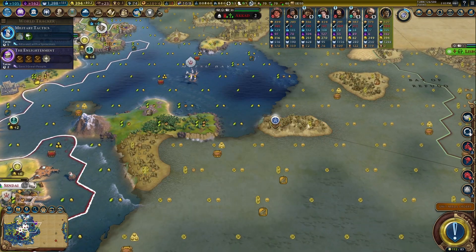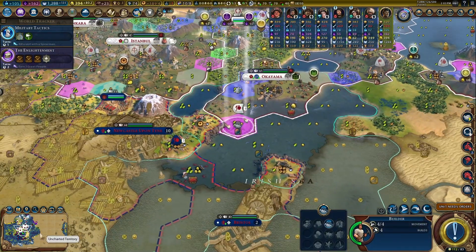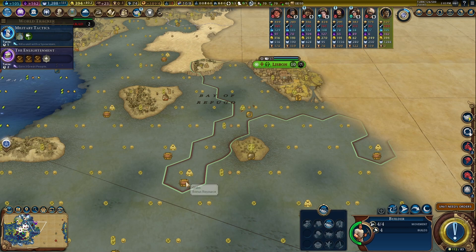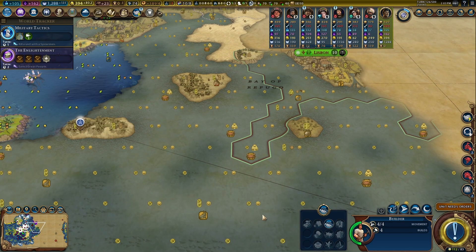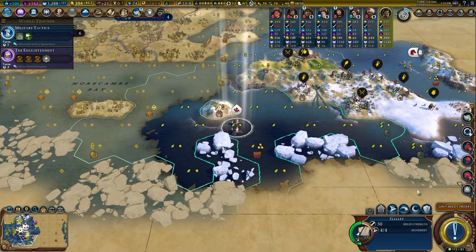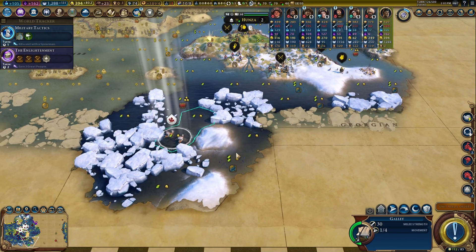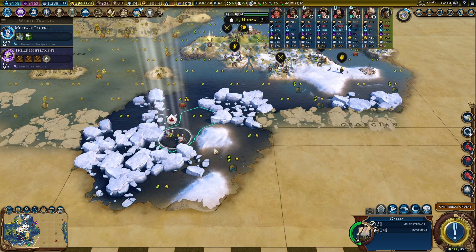Gifu is at 17. Gifu can build an aqueduct there too — so many good wonders. Do I try for Alhambra? I know I will, but which tile — that's the question. Let's get a builder. It'll get chopped out pretty much next turn. I'm going to place down the entertainment complex because it, along with its buildings, is going to take care of amenity needs for many of these cities.